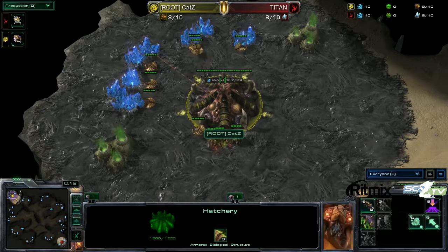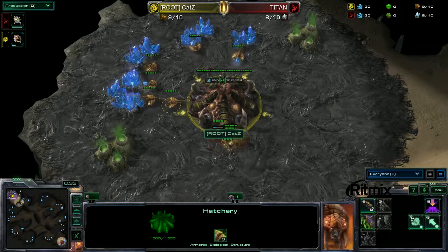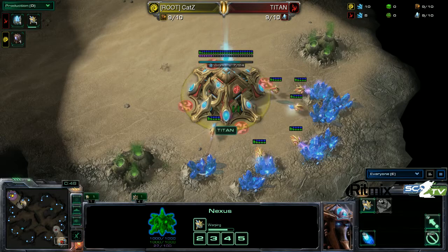Spawning in the top left position as our yellow Zerg player, for Root Gaming, it is Katz, who's currently down 0-1 in this best-of-three series. Spawning as the Red Protoss from Team Roxas in the bottom right, it is Titan.